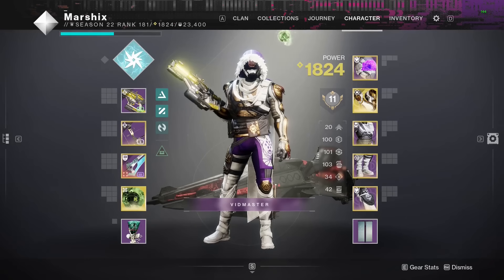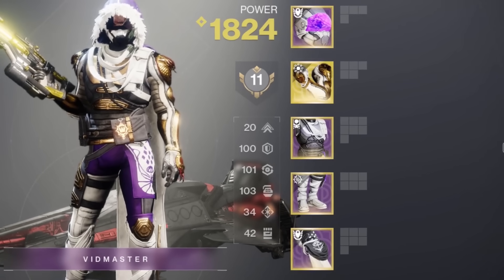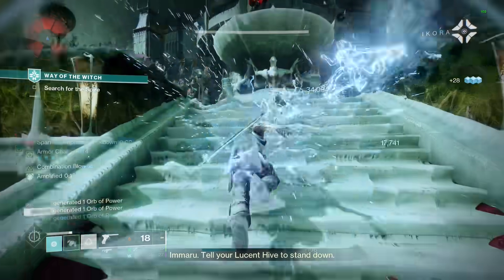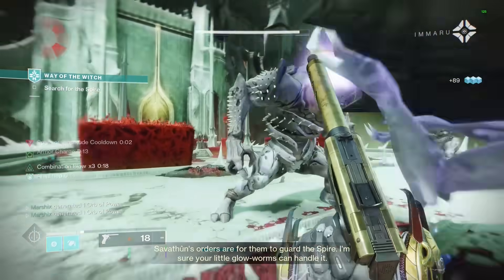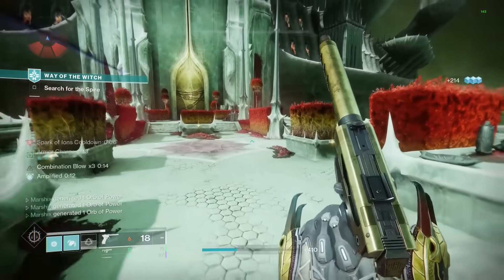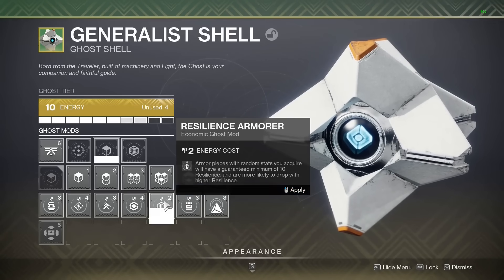Next, decide which 3 stats are the most important to your build. For me, I always go with max resilience and max recovery for pure survivability, and in this build I decided on discipline. It might seem like a weird build for Hunter, but I'm using a combination blow build where my melee refills my dodge and my dodge refills my melee, so mobility and strength are literally useless — might as well put those points into something else. Decide the 3 stats you want, then equip your ghost mod with the most important of those 3.